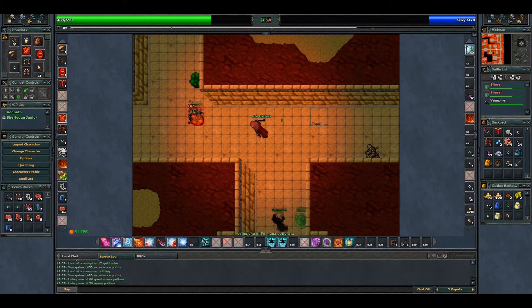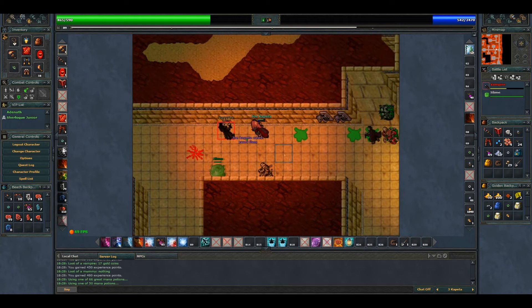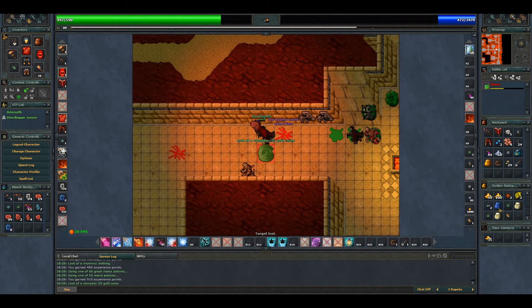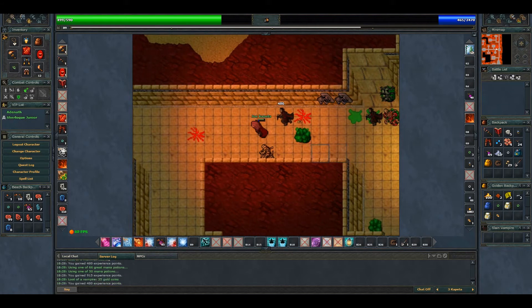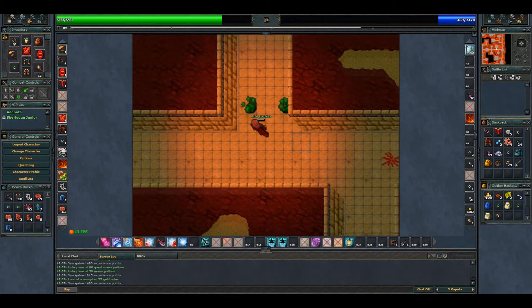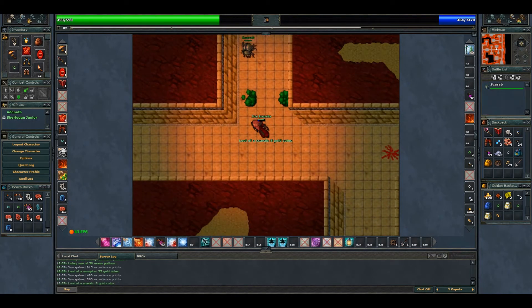Here comes this creature — let's kill the vampire first, then we chase it. Let's get these slimes. Damn it, look at this — let's run a little bit.